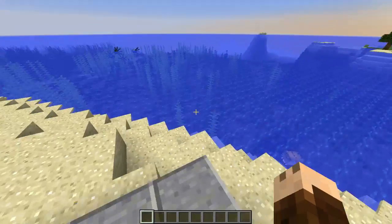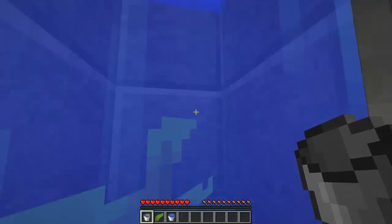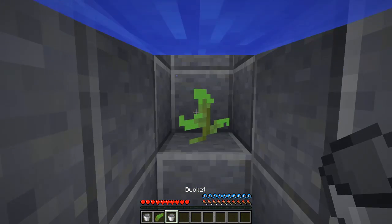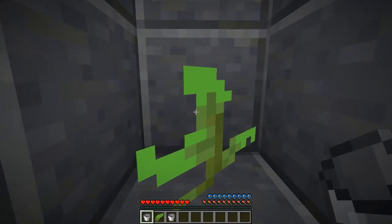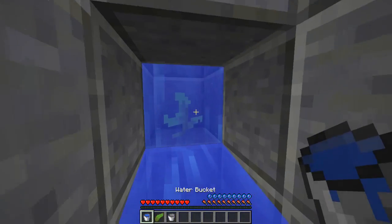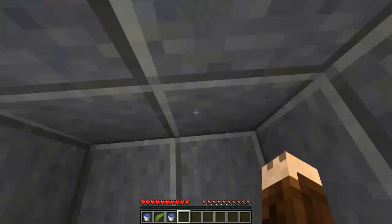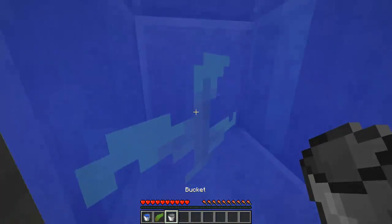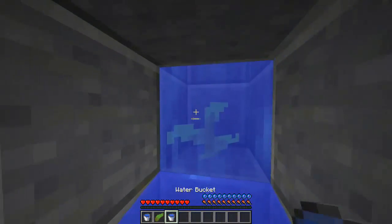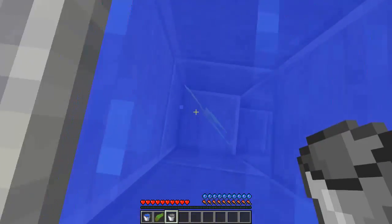We can actually try that. I am now in survival with a bucket, and here we have a kelp with some water on top. Let's try this out — oh, actually I can't. That was weird. I am definitely clicking on this kelp but I can't pick that up. Weird bugs here. I can't pick this water up here, and that does definitely not work.